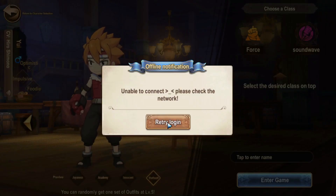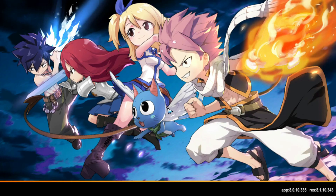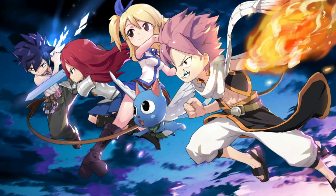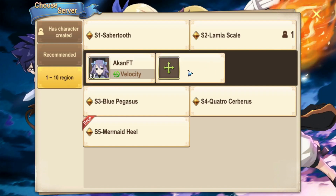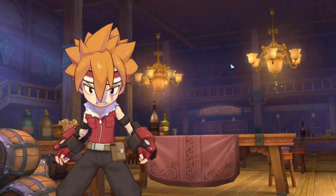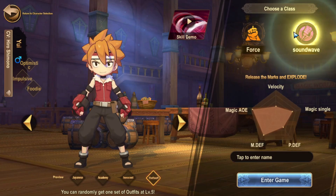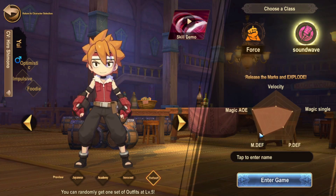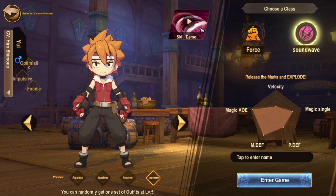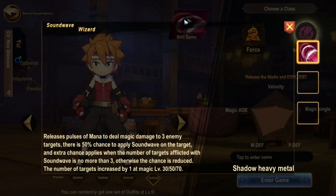The next class is for this character - his name is Yui - he has Force and Sound Wave. Force as we previously discussed is single-target physical damage. Sound Wave is a magical class which deals AOE damage. It is a very strong magical AOE damage dealing class, also has very high magical defense, so it is very weak to physical damage but very strong against magic damage. It also has pretty strong single target as well.